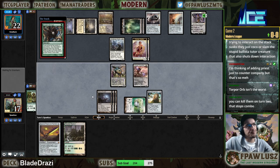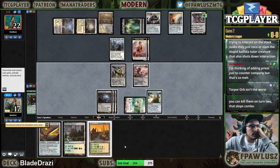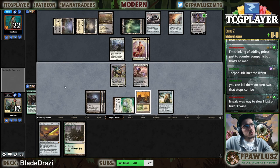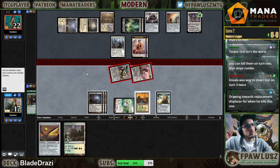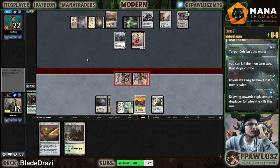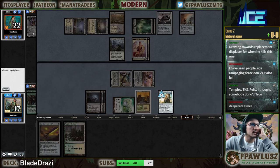Let's start here — Brushland, sure. I could have taken the Horizon Canopy there but I'm not gonna use it anyway. Elspeth down — just like that, okay.